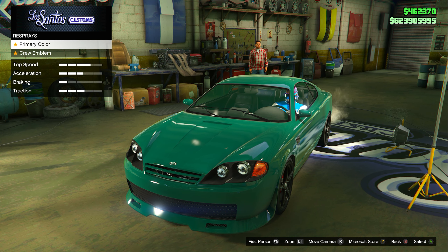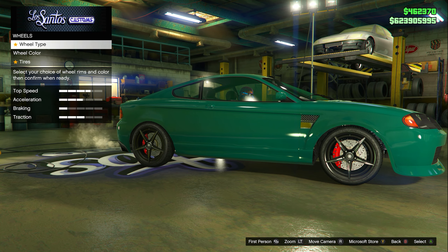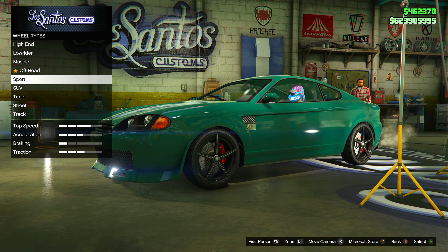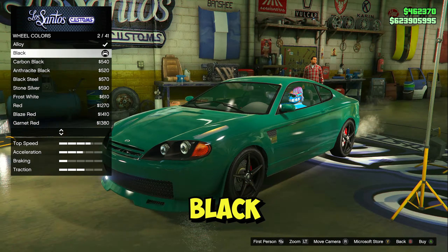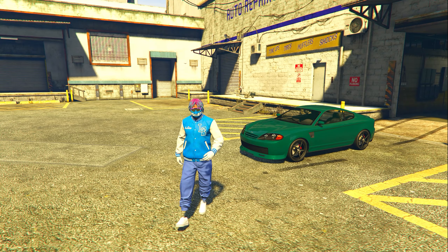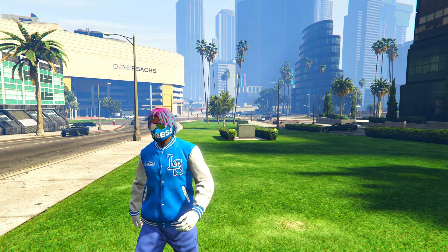First, go to bumpers, front bumpers, and put on the Mark 2 Tuna bumper. For the color, go to respray, primary color, classic, and put number 38 — the C Green. Then go to wheels, wheel type, sport, stock rims, and put the number 4 wheels — the Lawless Speed Mark V. Set wheel color to black. That gives you the exact Prairie build from the TikTok. I'd still give this a 6 out of 10.